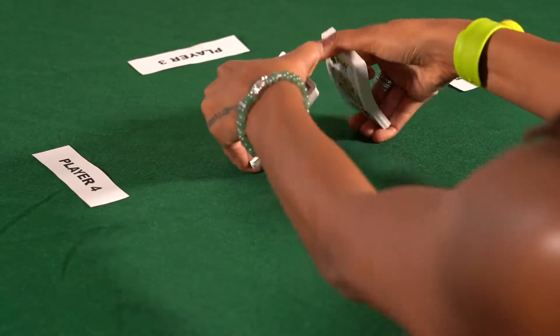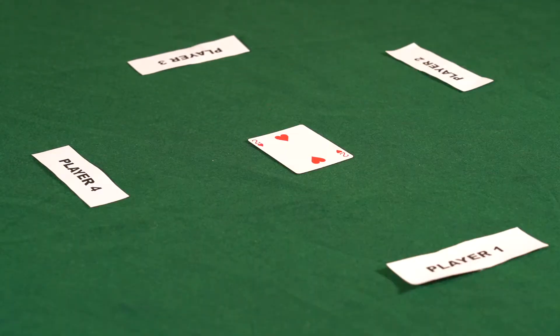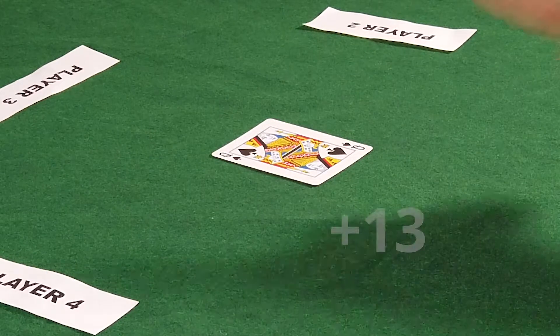Values of cards: when a hand is over, values will be counted by players and a score will be determined. For each heart a player has taken in, it is worth one point, and the queen of spades is worth 13 points.